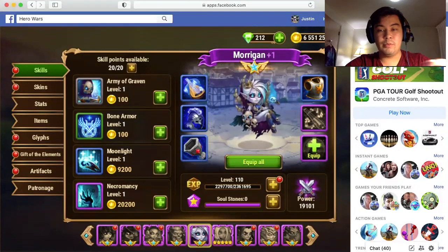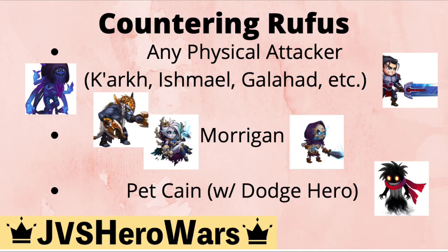I'll hop over to the counter list now. Recapping: Kark, Ishmael, Galahad — any physical attacker is a great counter to Rufus. Morgan is also a great counter to Rufus, even though she's a magic-based hero, because of her minion skeletons. For Facebook and web players, you can use the pet Cain with any dodge hero ideally, because that will allow Cain to have more opportunities for more daggers, and those daggers will deal physical damage to Rufus and take him out. That basically covers countering Rufus.